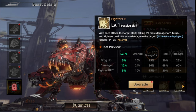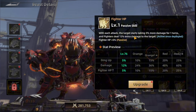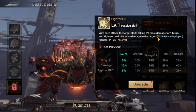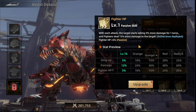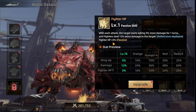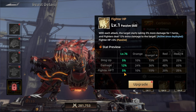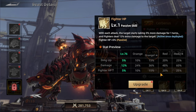The last military skill is Fighter HP. With each attack, the target starts taking 5% more damage for one turn, and the fighter deals 12% extra damage to the target. This effect is activated when you deploy the beast. The passive for this one gives fighters 5% extra HP right away, and that percentage increases when you upgrade the skill.